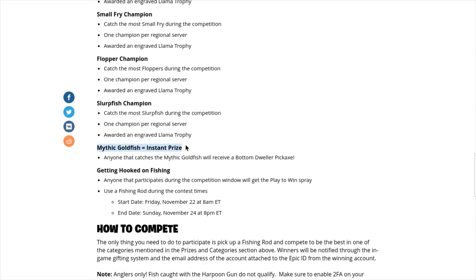What I'm talking about is the Mythic Goldfish. If you guys don't know, the Mythic Goldfish is pretty much a trophy that you catch while fishing in Fortnite Battle Royale. And if you catch this, you get the Bottom Dweller pickaxe — not the Bottom Feeder. The Bottom Feeder is a totally different pickaxe. The Bottom Dweller is a pickaxe, I think it's gold, it's pretty cool, it kind of looks like a trophy. Anyone that catches the Mythic Goldfish will receive the Bottom Dweller pickaxe. I'm going to be honest with you guys, the Mythic Goldfish is not easy to catch. I heard on YouTube channels and looked it up — it's about one in a million. I thought maybe they were clickbaiting, but I looked it up on Google and it is about one in a million to catch it. It's really challenging.